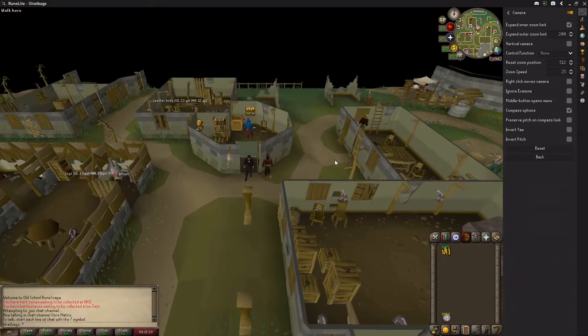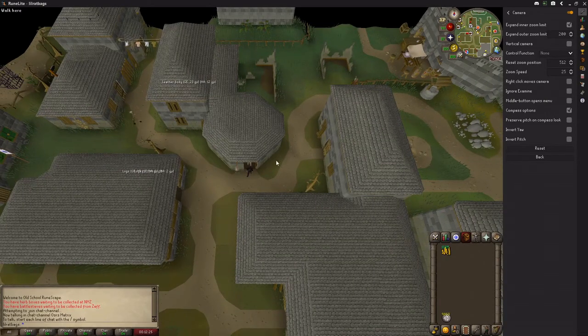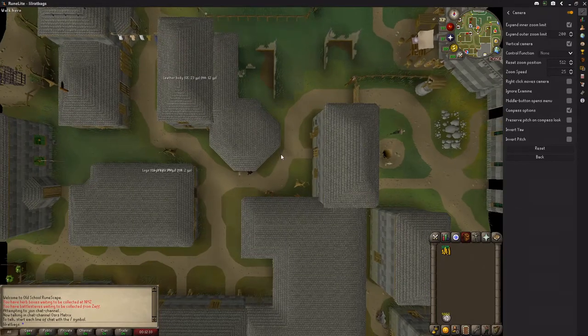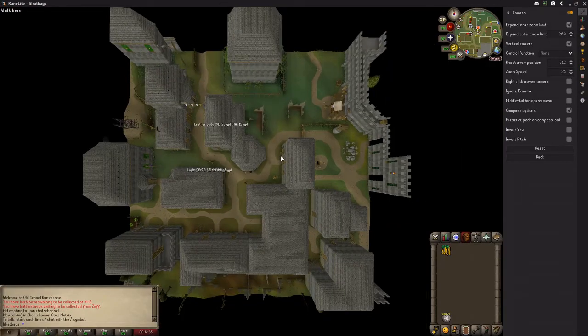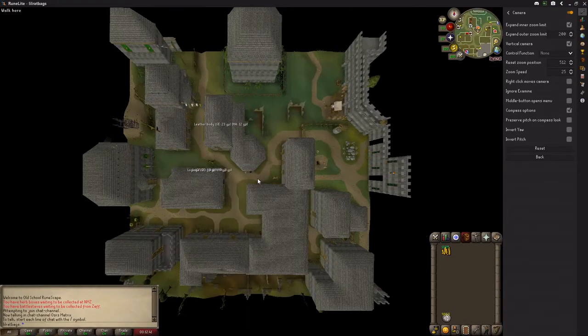Next is the vertical camera. Normally you can only look down at a certain angle and can't go completely straight, but if you click on the vertical camera option you can. I'm not sure there's much use for it to be perfectly honest, but it does look good. Have a play around and see what you like.